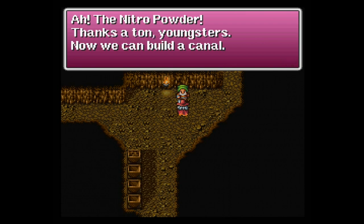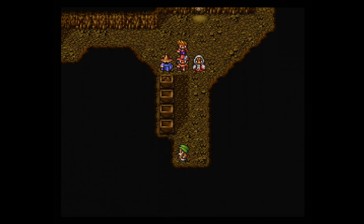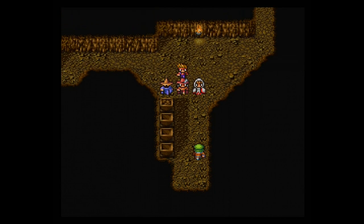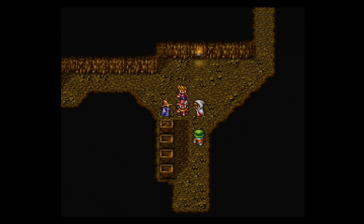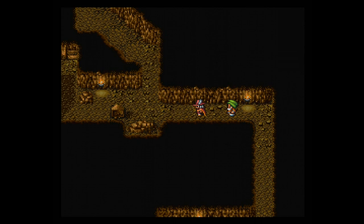The Nitro Powder — thanks a ton, youngsters. Now we can build a canal! So this is the fellow that needs the Nitro Powder. What great timing. Wait, where are you going? I don't know if I authorize you to use this or even take it from me. There we go. Now we can blast this rock to smithereens! "Now move it — that wall will explode, so we'd better get out of here." You don't have to tell me twice — I'm not one to stand there and take an explosion to the face.